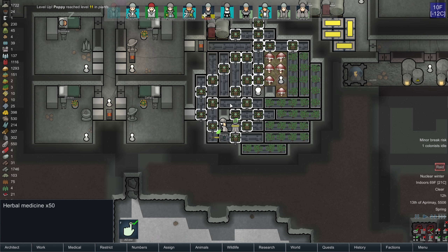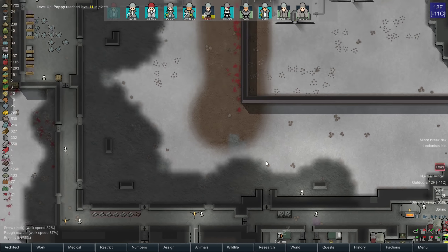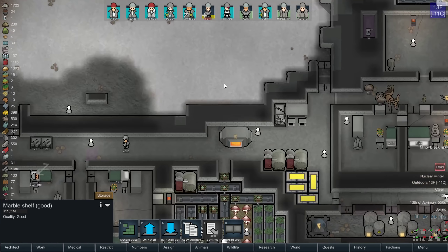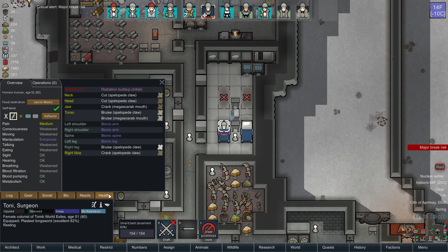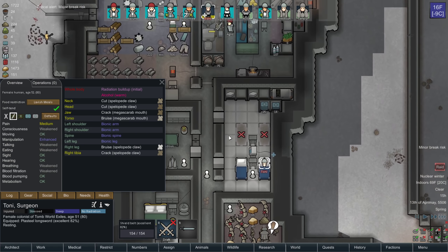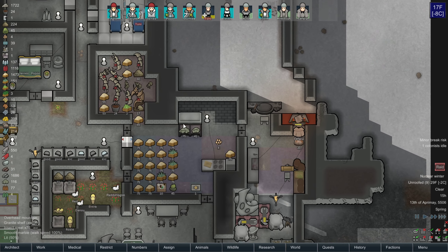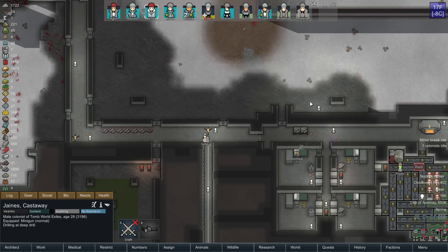Here's a bunch of herbal meds — heal root, whatever you want to call it. I'm going to try to really stockpile up on my required meds, so that when the endgame raids come, I'm plenty prepared. She is ready to go to sleep — I'm getting her out of bed because she doesn't need to be there.